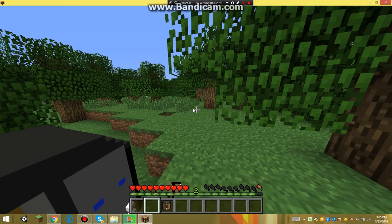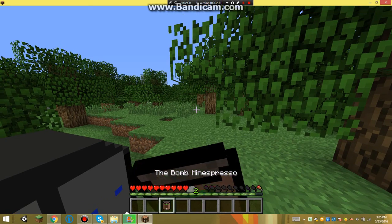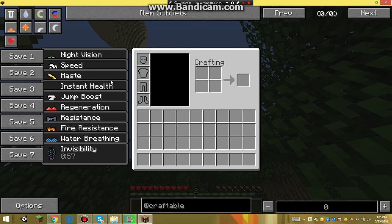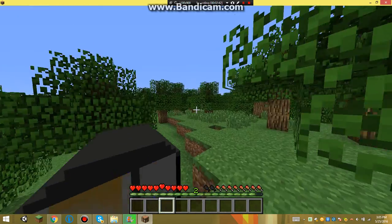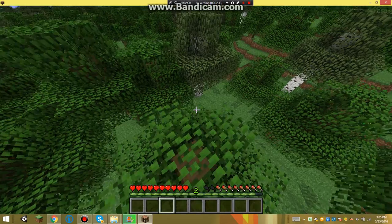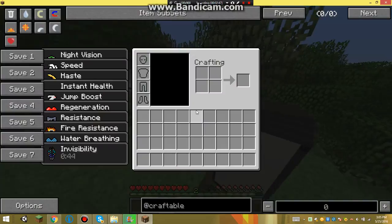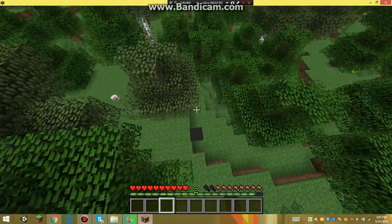This one just refills your hunger. And then the big one — the Bomb Inspiration — is super OP: night vision, speed, haste, instant health, jump boost, regeneration, resistance, fire resistance, water breathing, and invisibility, all for a minute and 30 seconds. And you can get all of this for free just by crafting that one machine, whose recipe I showed at the beginning of the video.